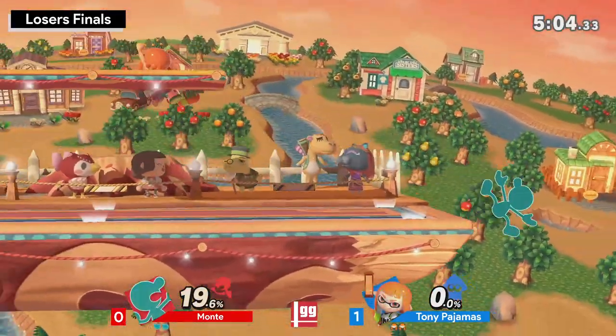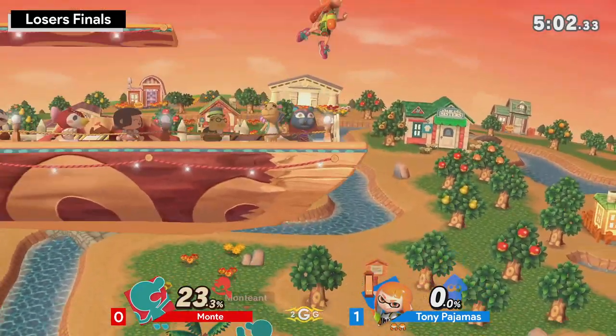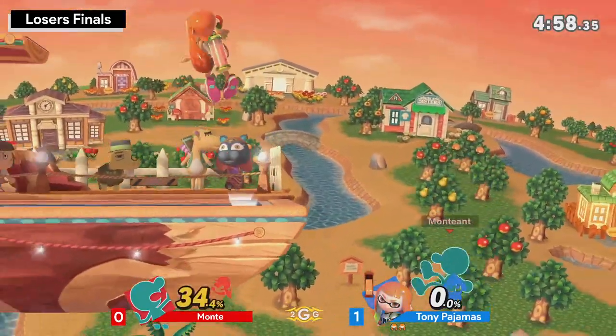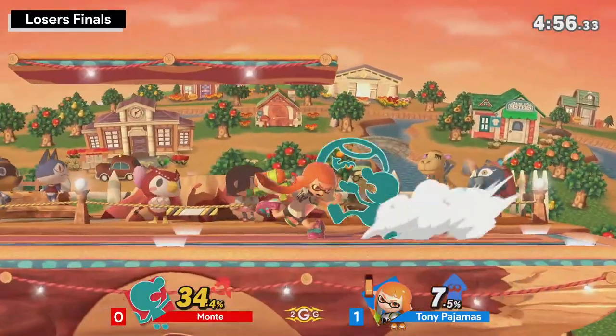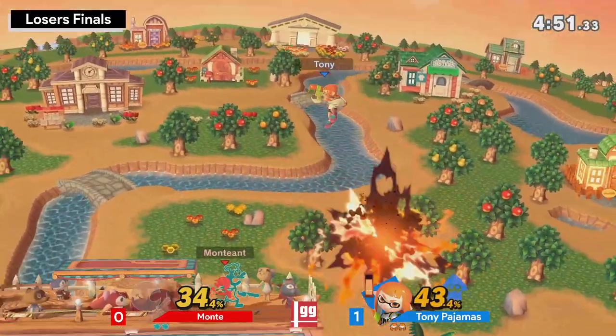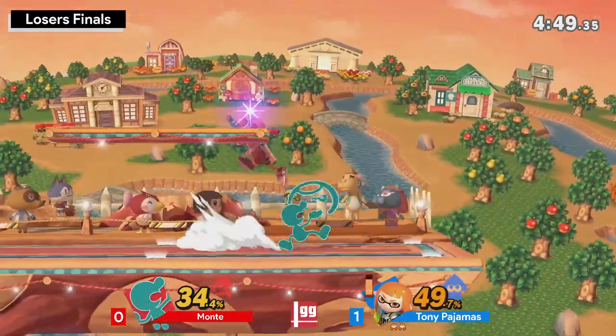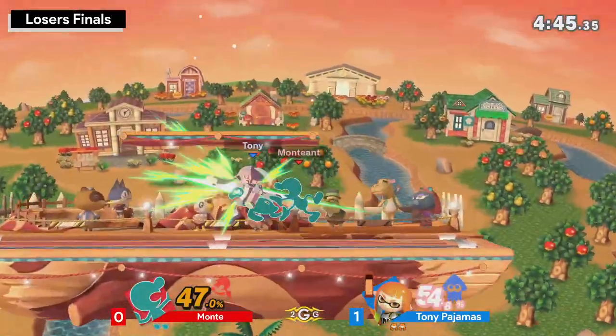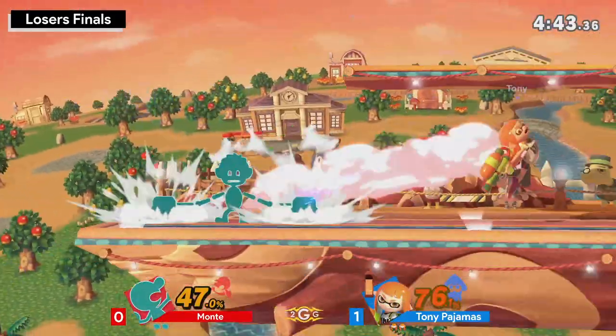He's that type of character — he doesn't really have to do risky approaches. He has really good aerials, really good movement. He's just kind of hanging back and waiting. Having good movement with Inkling definitely gives Tony a little bit of an edge. But also the way that Tony has been punishing Monky from the ledge — Monky's been making a few mistakes and Tony's just been there to capitalize every time.